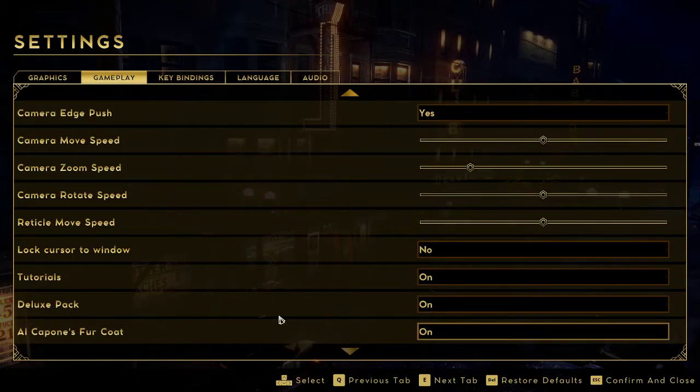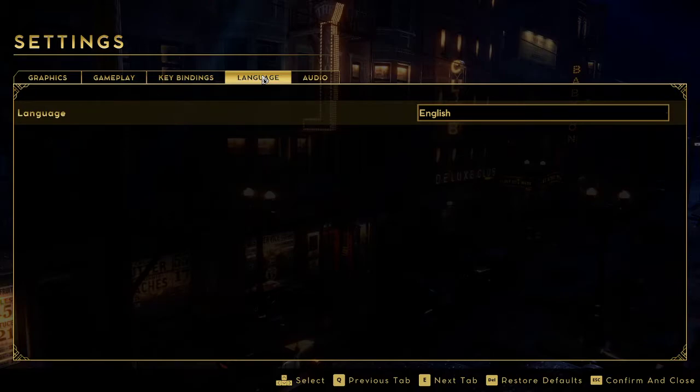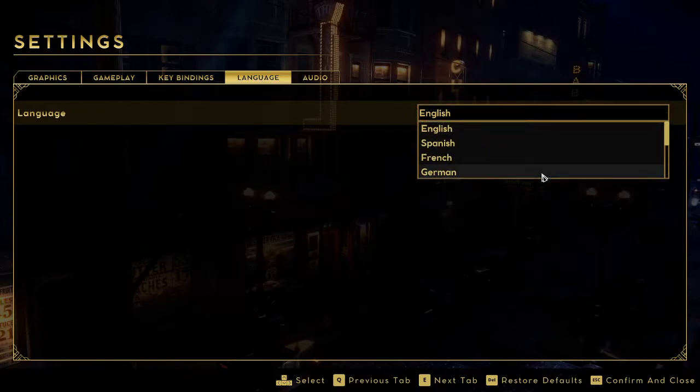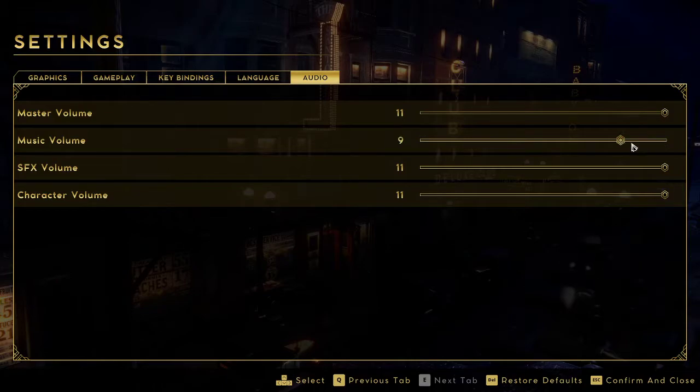I've been watching people play this for the past couple of days. There's a lot of key bindings in the gameplay settings. You can play this in your preferred language. For audio, I'm going to turn the music down to about seven or eight, but leave the character volume up at the high end. I always intend to put the character voices higher than everything else. I think you can also play this with a controller.